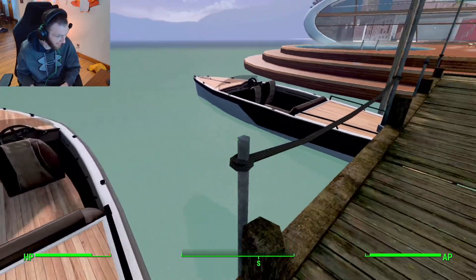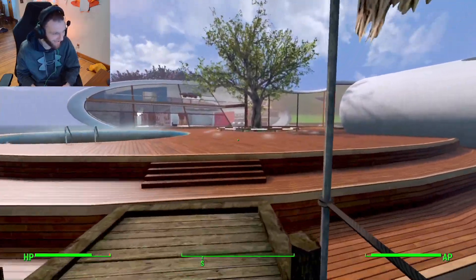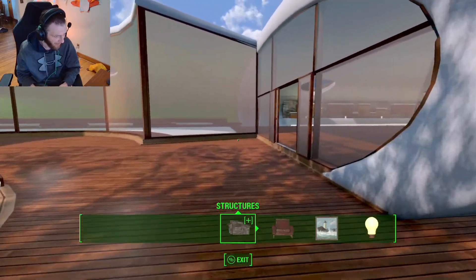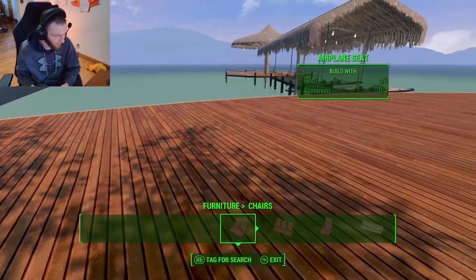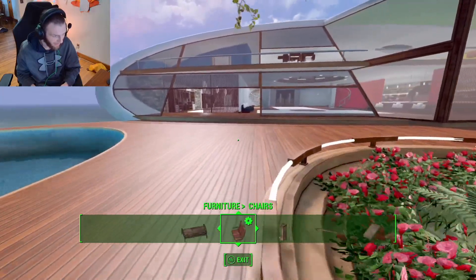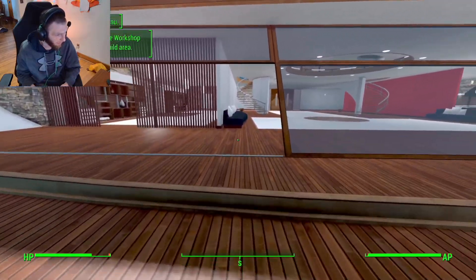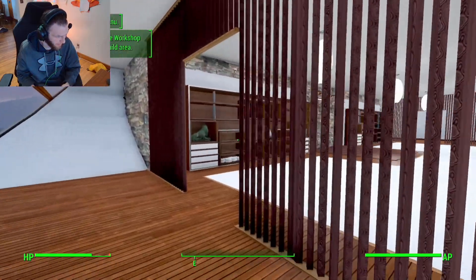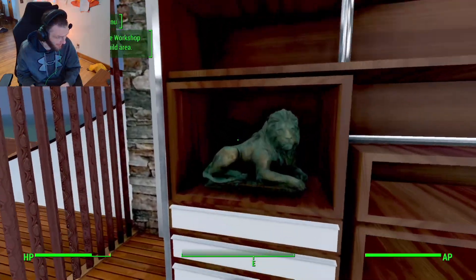Just testing — can we automatically access the build? Yeah, we can automatically access building here. So if I wanted to throw down some chairs, I don't have any materials here. But there's obviously some built-in furniture. We have a couch here — remember we spawned in here. There's a little side room here with some statues and stuff.